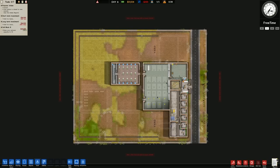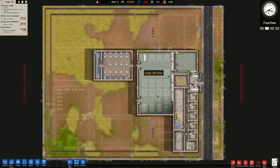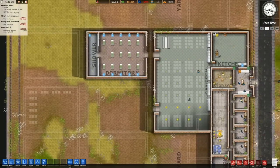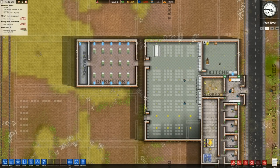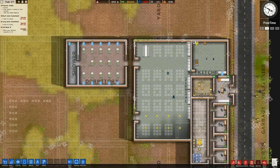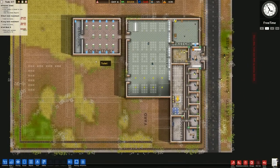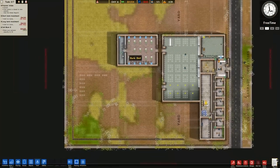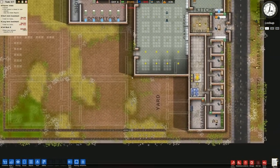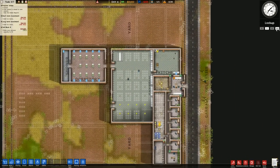Welcome back to Prison Architect. In the previous episode we began construction on our work facility, and as you can see we're in a fairly advanced stage now. We have a temporary kitchen and canteen plan that we just have to furnish a little more. The dormitory is in there as well as the shower, but we do need to complete the shower and other such things.